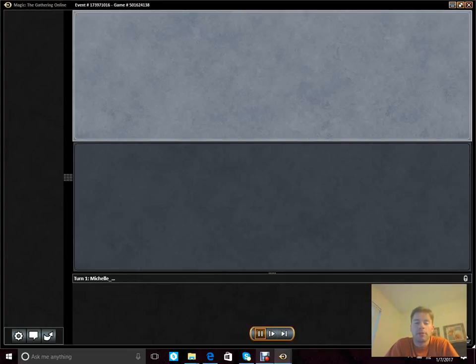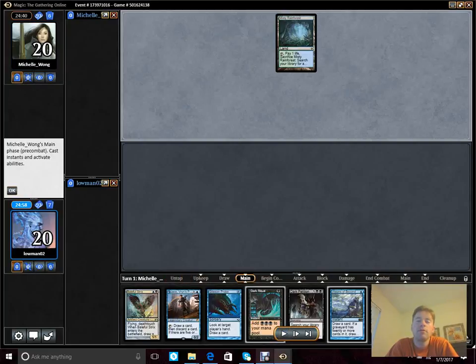Our first matchup is against Michelle Wong, which we're kind of happy with because we expect that she's on a Planeswalker Ramp deck that she's been testing with over the last couple of days. This is a relatively good matchup for a deck like Storm because she's not running a lot of counterspells — she just acquires value over besting players over time. She really doesn't interact at the level we're playing the game, which is beneficial to us.